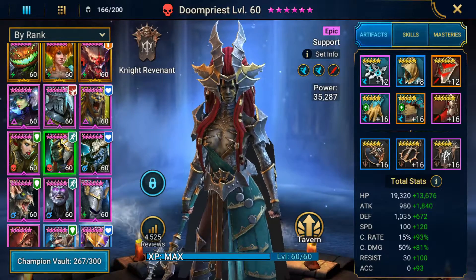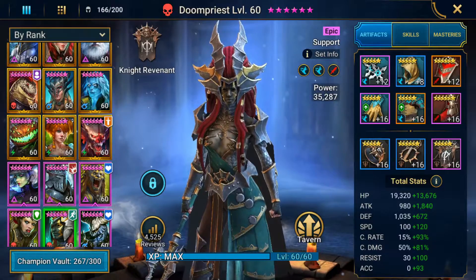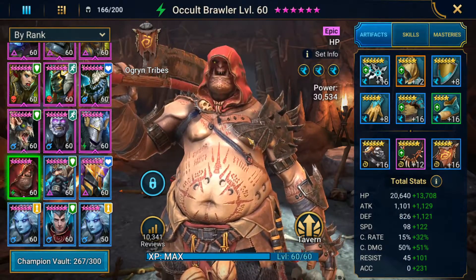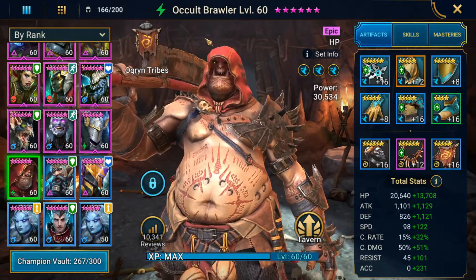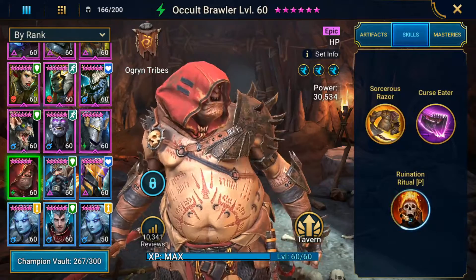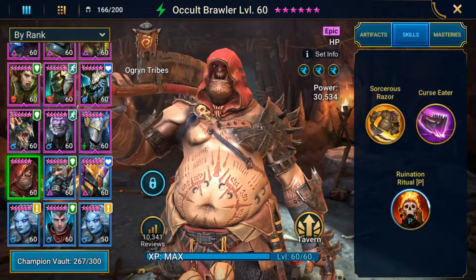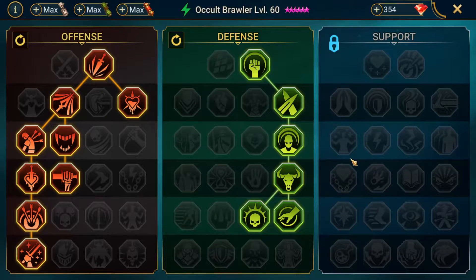For blue affinity, I'm taking Doompriest out and coming in with Rosenscarhide as my DPS, plus Occult Brawler as my other DPS. Against blue, the only debuff the boss brings besides the stun is decreased accuracy, which isn't going to mess us up the way decreased speed from green would. The boss targets Occult Brawler with the stun, and as long as he's unkillable he's completely fine. Even if he takes the stun, with his passive he can continue to place poisons. That's why blue is actually my best affinity — that's where I do the most damage, and that's where I'm showing it off today.